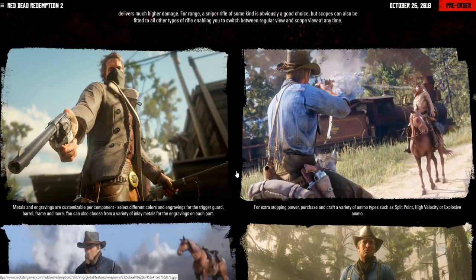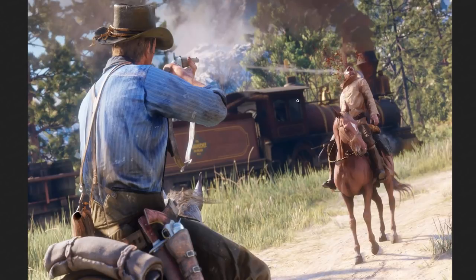For extra stopping power, you can purchase and craft a variety of ammo types such as split point, high velocity, or explosive ammo. That's right — explosive ammo is in the game. We actually saw a clip of a weapon shooting at a carriage, the carriage exploding, and the horse's legs exploding as well. This just confirms it's actually happening.